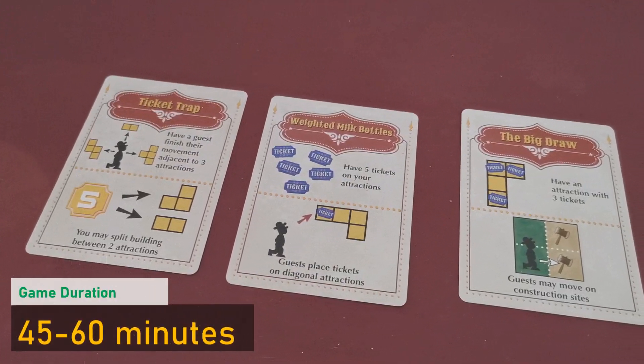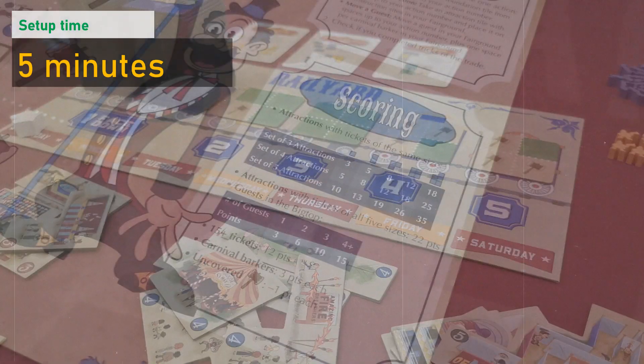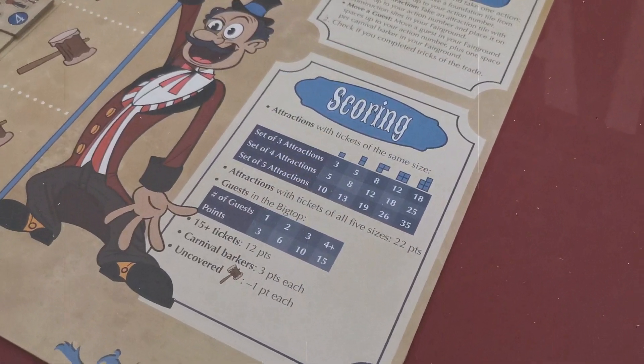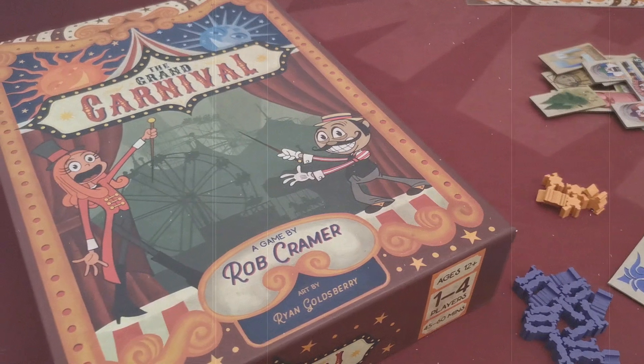Players can also satisfy objectives on cards to gain ongoing bonuses. After the end of the seventh day, players gain victory points in many different categories — including the type of attractions, the number of guests, and the tickets sold. The player with the most victory points will win in the Grand Carnival.